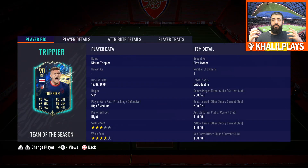Kieran Trippier: 5'8", high-medium work rate, right footed, 3-star skill moves, 4-star weak foot, 4 games played, 2 goals scored and no assists. The first thing I want to bring your attention to is that 3-star skill moves. If that was one higher, for you skillers that'd be perfect — not great skill moves for this card.